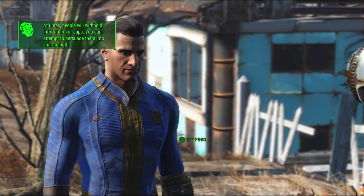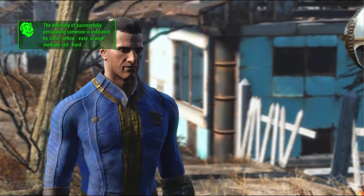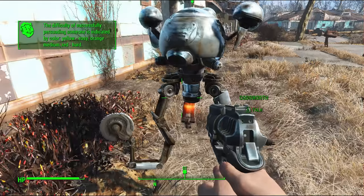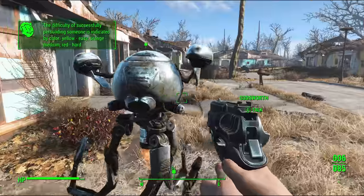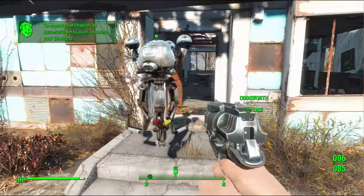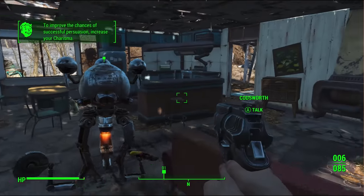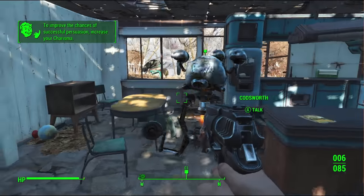I'll just get food. Why not? I need a minute to think, then I'll be right back. What is it? The difficulty — yellow is easy, orange is medium. So he was easy then. Alright, let's get food. How does he have food after 200 years? How did he survive the raiders and everything?